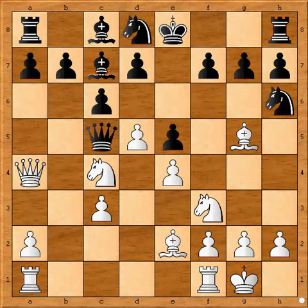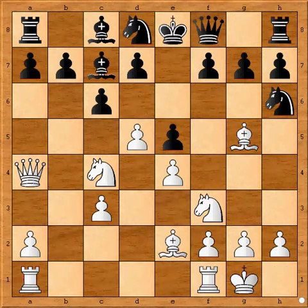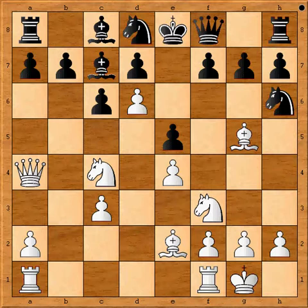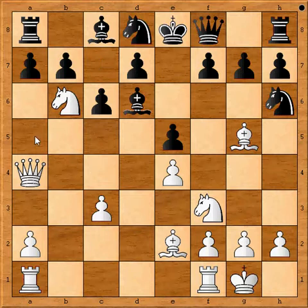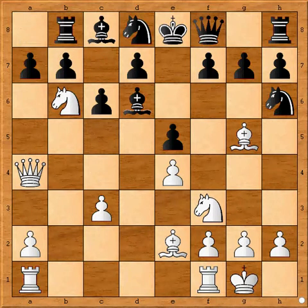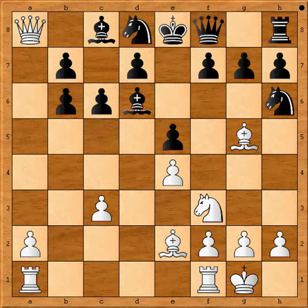Therefore, instead of Qc5, black played Qf8. But now Chigorin had something very interesting prepared - and that is the move d6. A great move, and very far-sighted. The point is to distract this bishop from defending the b6 square. But the overall strategy that white applied is very, very far-sighted. Black had to take this guy and now knight b6. Because of the relation between this queen and the rook, this guy cannot be taken - if you take on b6, you simply lose a rook.